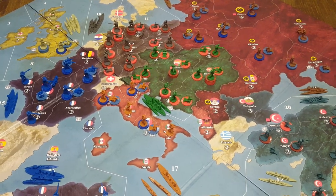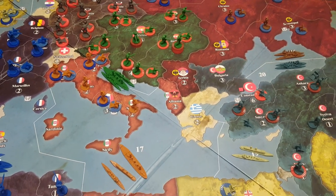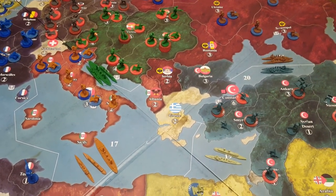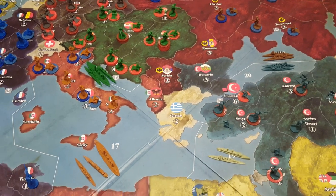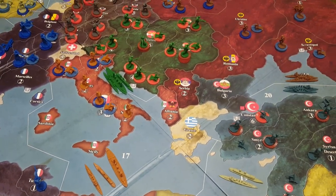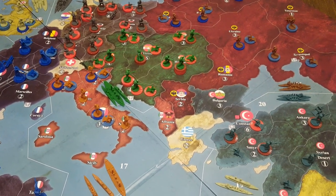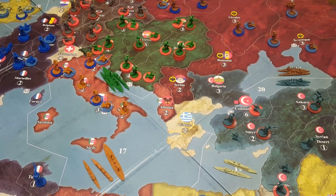As Austria, we have to take out Serbia — that's the one mandated move you have to do. Serbia is going to have four units and their production value is two, so there are four units there you have to take out. We want to make sure that whatever we move into Serbia has a free hand on our second turn — most likely we'll want to move it into Romania. We want to move in enough to wipe out those four units in a single round of combat. Artillery attacks at three, so two artillery is a 50% chance — statistically, two artillery should take out one enemy unit.